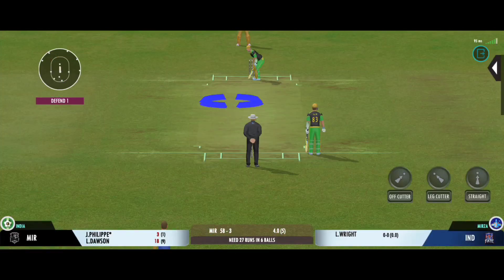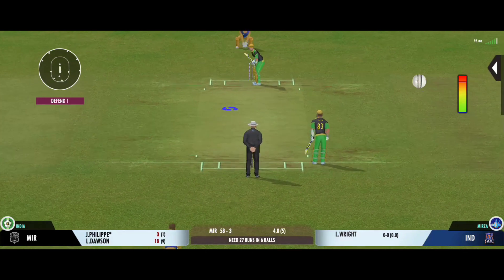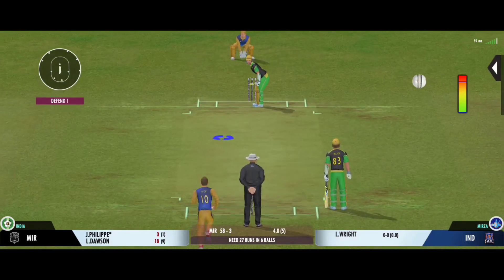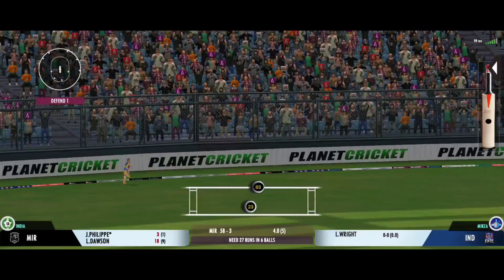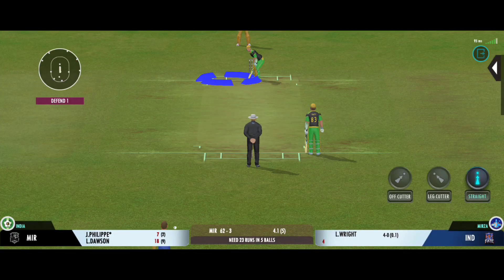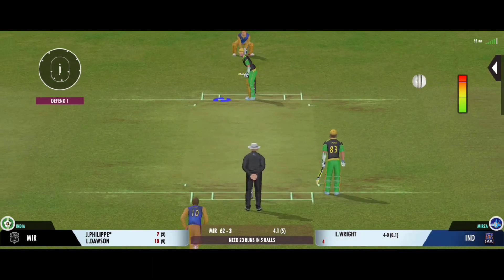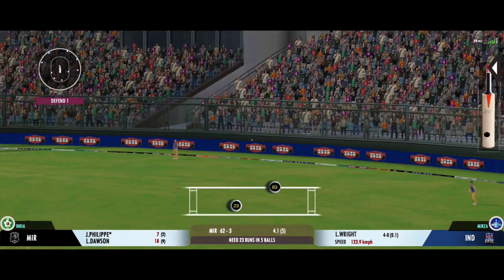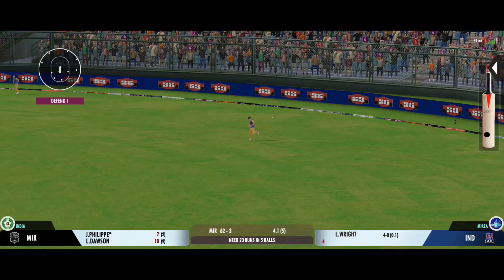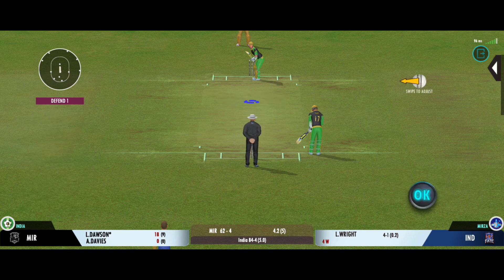The batsman sees that one early. That previous delivery must be playing in the batsman's head. Hammer away for four. Very important to keep wickets in hand, because in the death overs they'll have that security. Well — ball! That's a cracker! The close-in fielders should be on their toes to ensure that the batsman stays on strike.